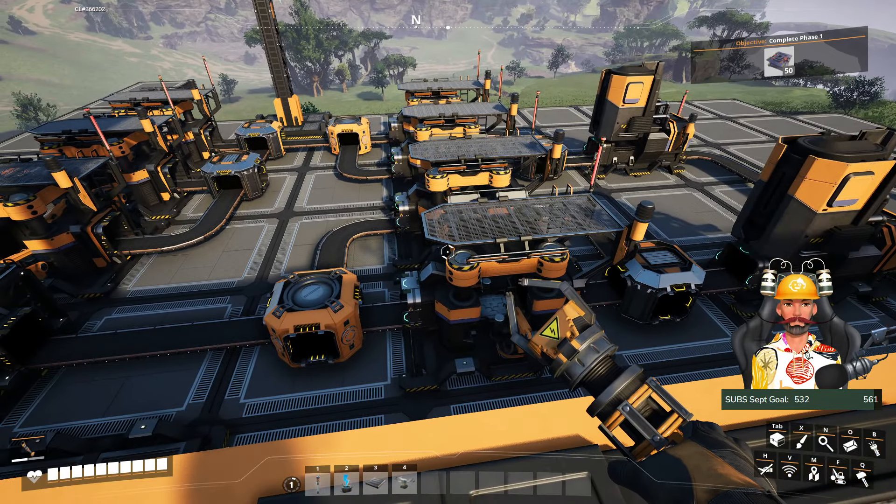Let me show you the layout again — the perfect layout in my opinion. I'm going to use the watchtower view now. You can see the main MK1 line coming in, splitting in half into two smelters — 30 and 30 — and from each smelter we split into two constructors creating iron rods.